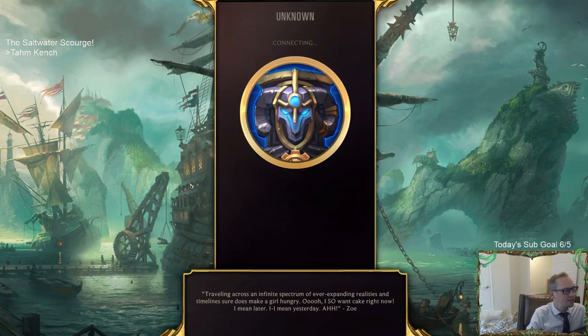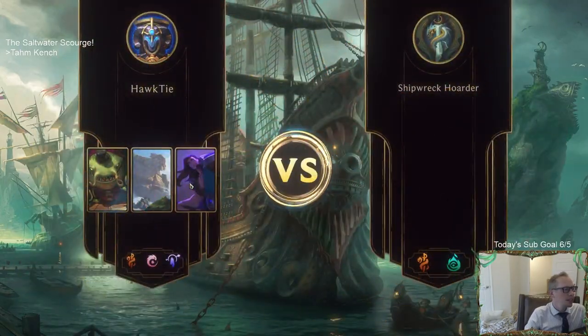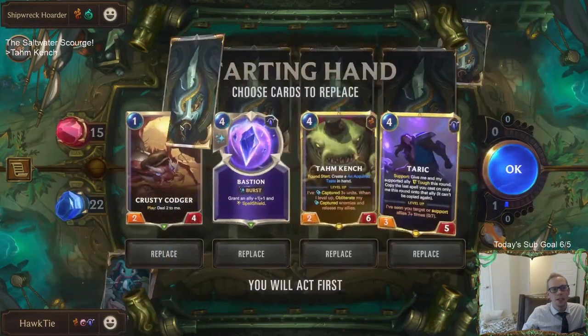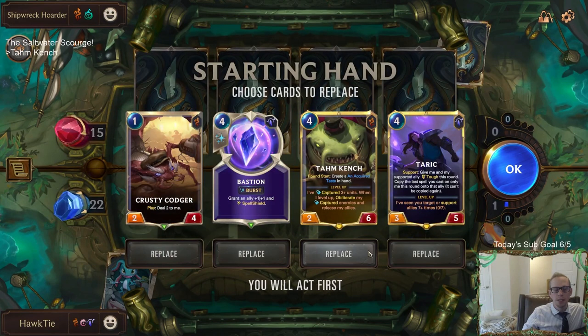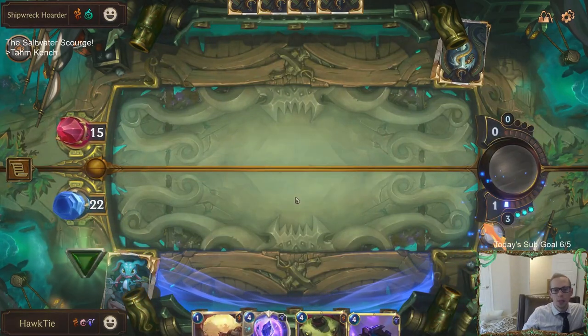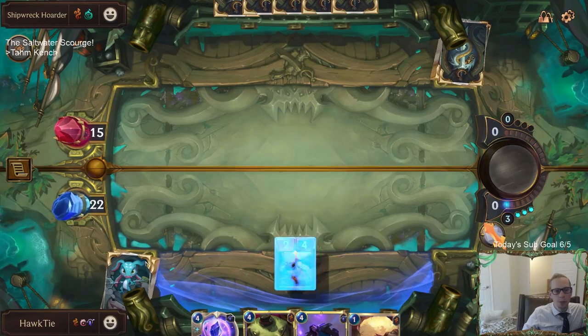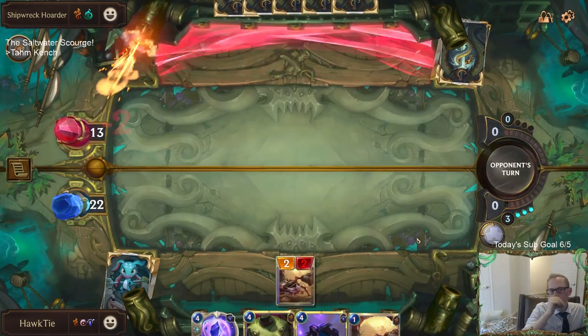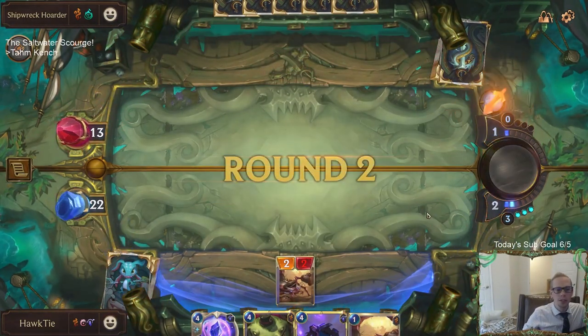We're just going to have a main deck treasure - that's crazy. The reward for finishing is you get the player icon with the different champion you finish with - like a top hat for Tahm Kench. We can send Bastion back but Bastion's also cool. Whenever you go Deep, treasures are created. We're at 24 cards, they're at 35 - we're a lot closer to Deep than they are.